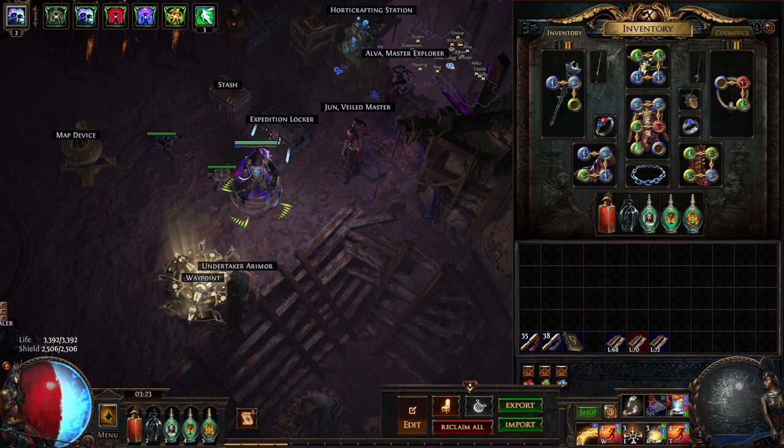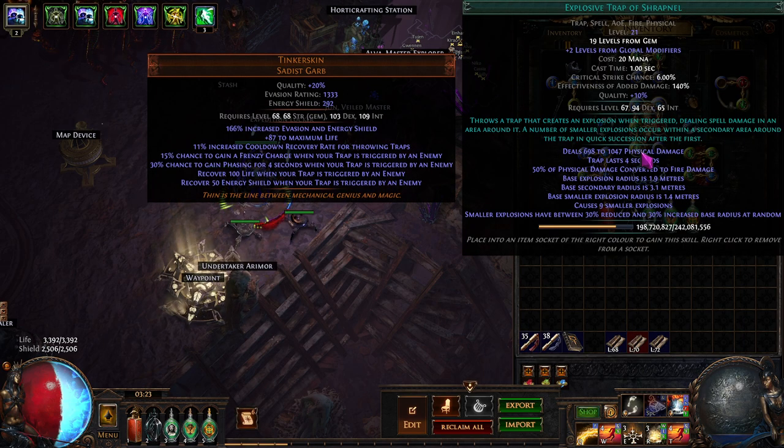I haven't been playing as much as I wanted. Then something interesting happened - I got my Explosive Trap of Shrapnel in an uber lab. I kind of lucked out to be honest, I wasn't paying attention but I was able to grab one. I had already been leveling Explosive Trap, so it was a level 19 Explosive Trap of Shrapnel sitting in my offhand.